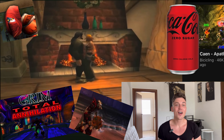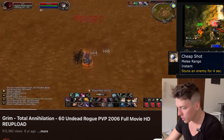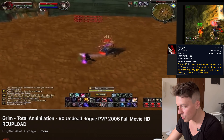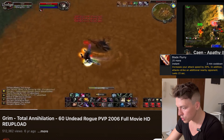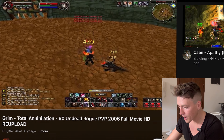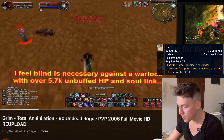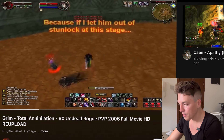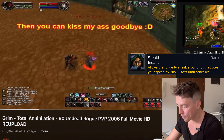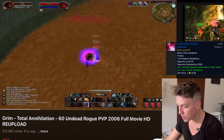Without further ado, grab a drink, kick back, relax and enjoy the video. He's up against a full T2.5 warlock here. Opens with a cheap shot, sinister strike, Rentaki's, sinister again into a gouge, pops adrenaline rush, blade flurry into a full kidney. Big Diamond Chafe buffed up — as you can see the blade flurry is killing the pet. He gets the pet, pre-kicks into a blind. It's a necessary blind right there.